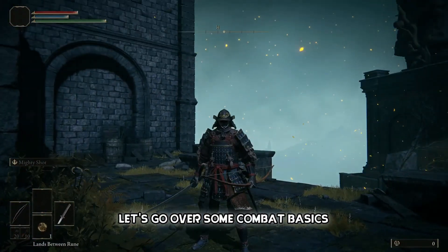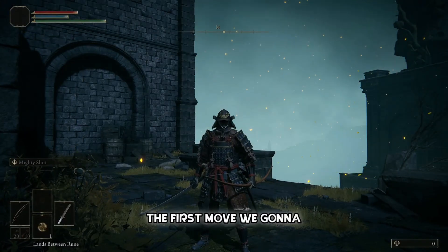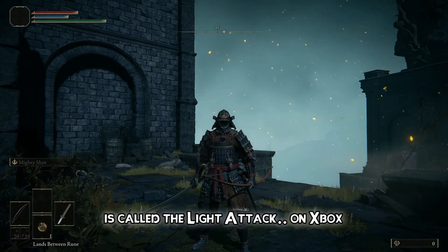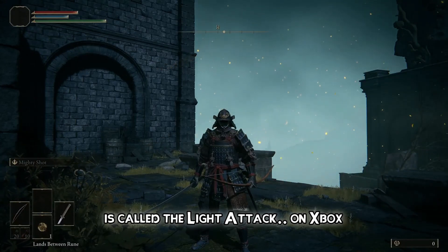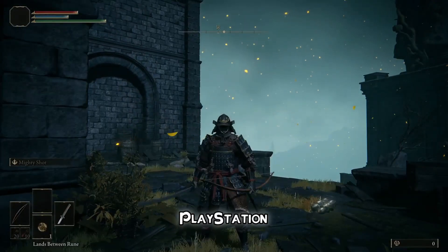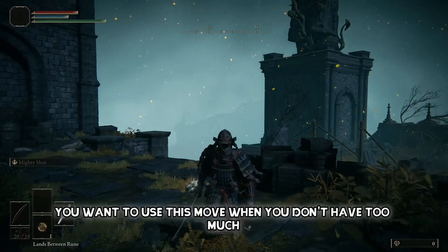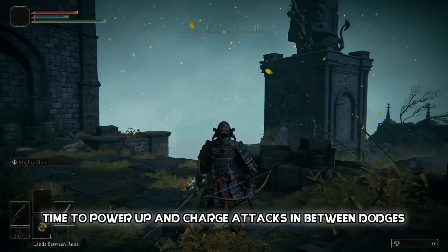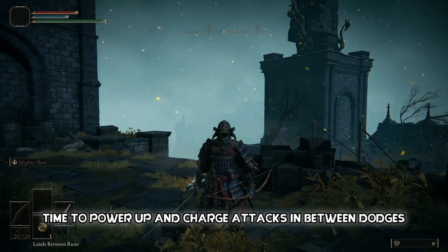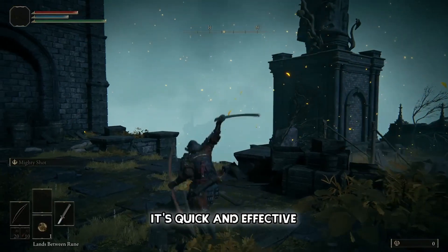Let's go over some combat basics before we engage the first boss. The first move is called the light attack. On Xbox, perform this by pressing RB. On PlayStation, it's R1, and on PC, it's a left click. You want to use this move when you don't have too much time to power up and charge attacks between dodges, or when you want to stun-lock an enemy. It's quick and effective.